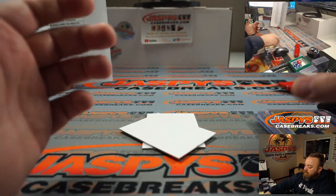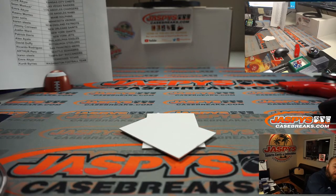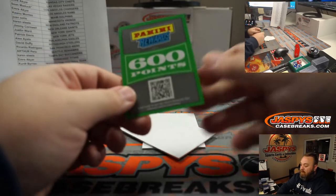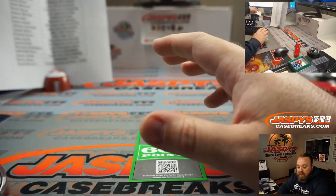Guys, that's the break. No randomizers, no nothing, straightforward. Next four boxes in the store — Pick Your Team number six, same case, last four boxes. We have the 600 points to give away — I'm glad I put that in front. So 600 points going to one person in the break.